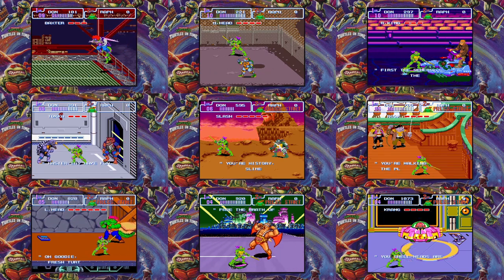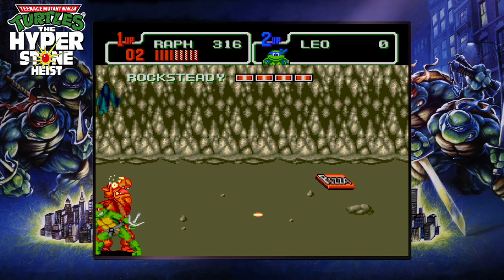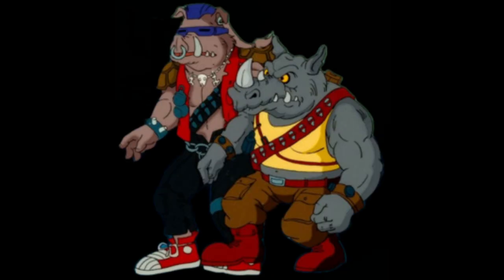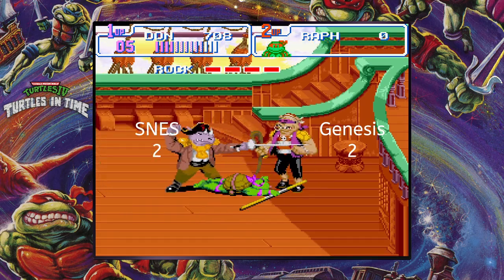Turtles in Time got the right idea having bosses be recognizable characters from the cartoon and toy lineup. Hyperstone Heist's boss lineup is really weak — with Leatherhead, Rocksteady, Baxter, Krang, and Treader, that's not impressive. Let's not forget Tatsu. And here's the real question: where's Bebop? You can't have Rocksteady without Bebop. Speaking of, they appear together on Skull and Crossbones dressed up as pirates. Turtles in Time takes this round, no questions asked.